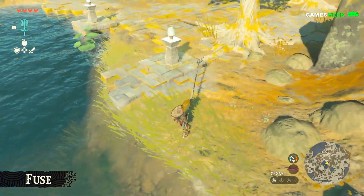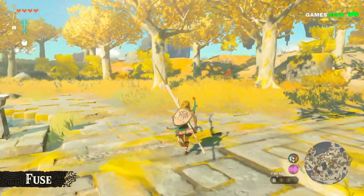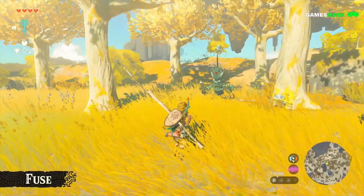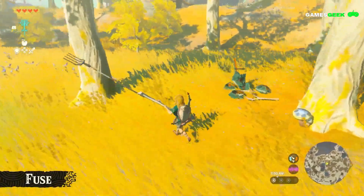Link can also move and attach objects using Ultrahand, like when Aonuma put together an improvised raft. Finally, Link can traverse ceilings above his head with Ascend, allowing him to reach inaccessible vantage points.